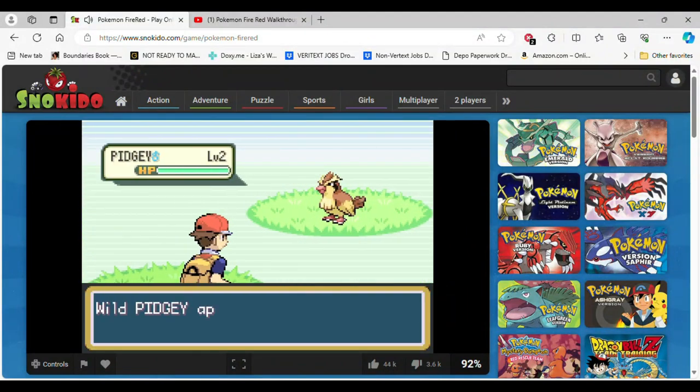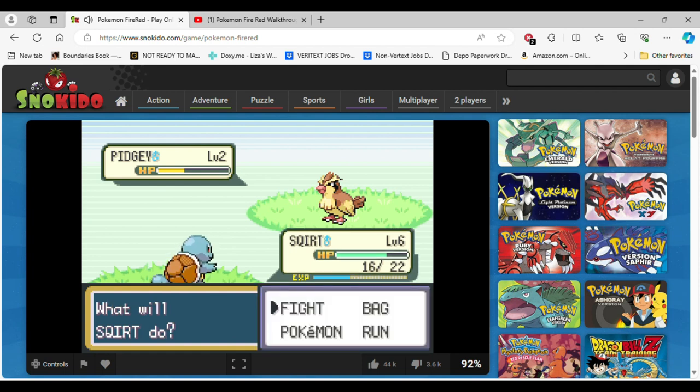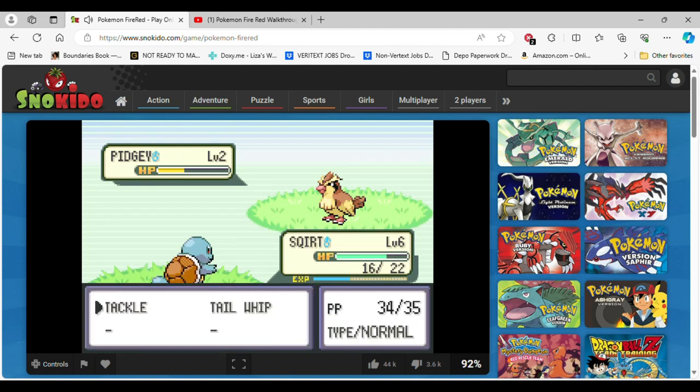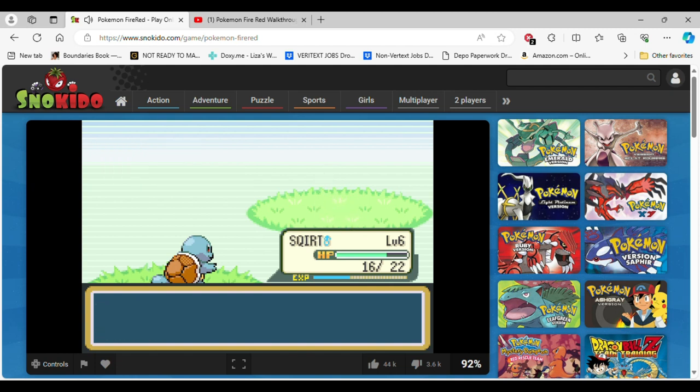We found a Pidgey! Alright, it's time to defeat this ugly bird Pokemon. I'll use Tail Whip because it's only gonna take three moves. Bro, Tackle's not gonna do anything to me. That is so much damage though. I guess I'll just use Tackle. Took three moves guys, that's crazy — took three moves!